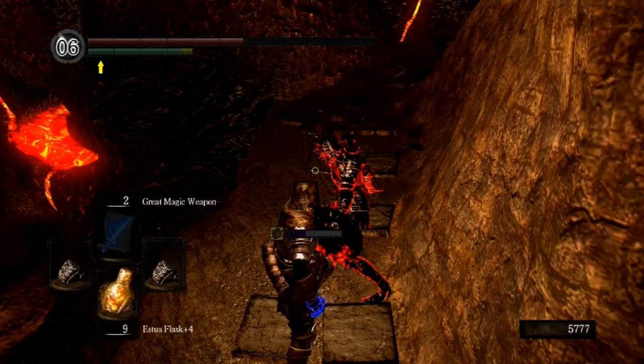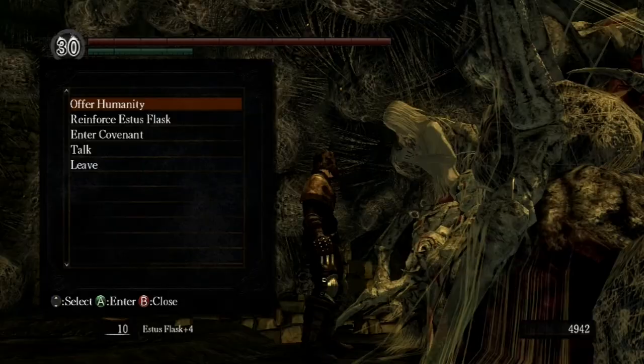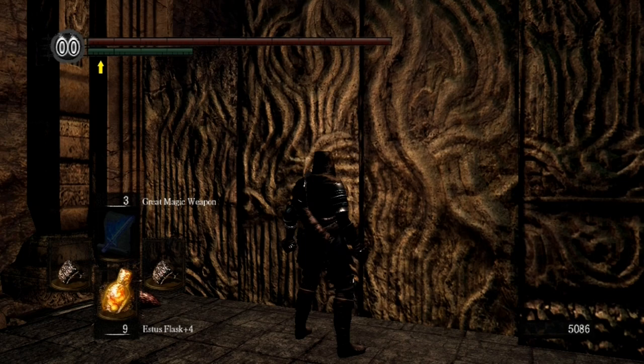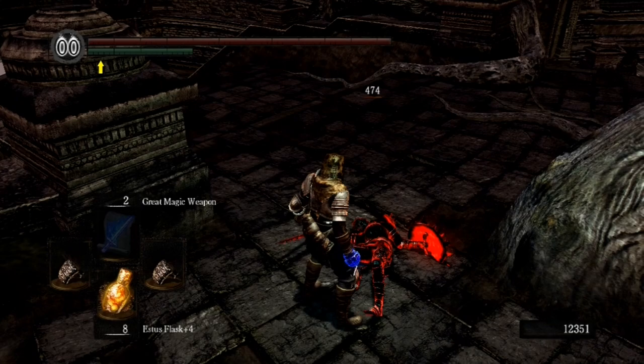Kick the snot out of Kirk because he gets in your way. Now give 30 humanity to the Daughter of Chaos — or more if you're feeling generous. This will open up the shortcut to Lost Izalith, and this is a very important part of making your punching build. It's not about saving Solaire — nobody cares about Solaire. It's about making yourself stronger, so punch Kirk in the face for the last time, go back to the Chaos Covenant, and you'll find Kirk there.